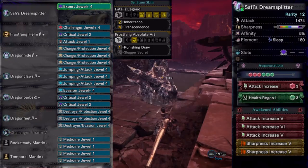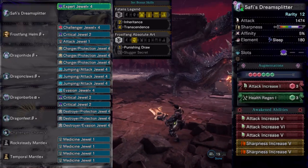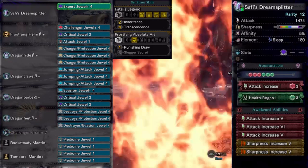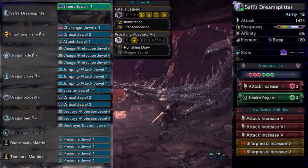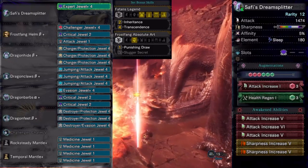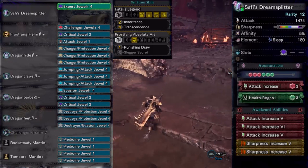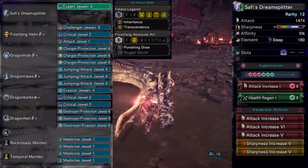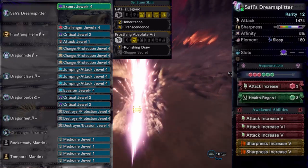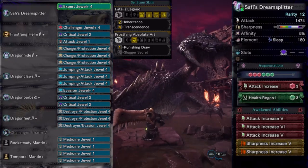With Inheritance and Transcendence, we are able to fit all of the decorations that we need and get the necessary support skills to bring down the red and black dragons. Finally, we are getting Punishing Draw for the possibility of stunning the monster, giving us more damage opportunities. To finish off our equipment, we need the Agitator Charm, the Rocksteady Mantle, and the Temporal Mantle. Both mantles are fitted with two Medicine Jewels each to increase our health regen, and will be switched depending on what we need and which phase of the hunt we are in.